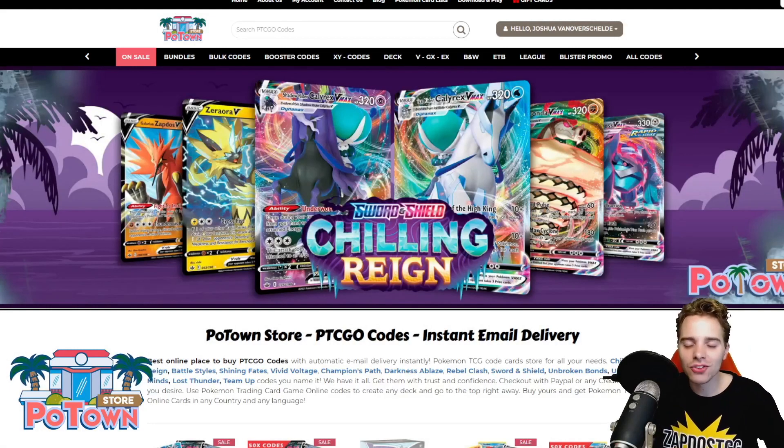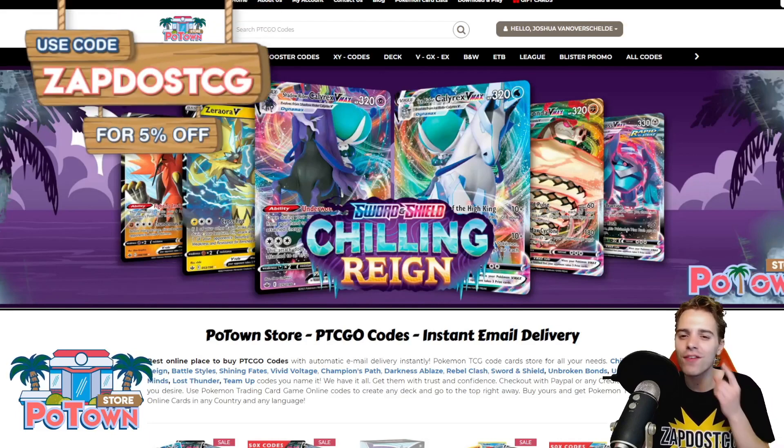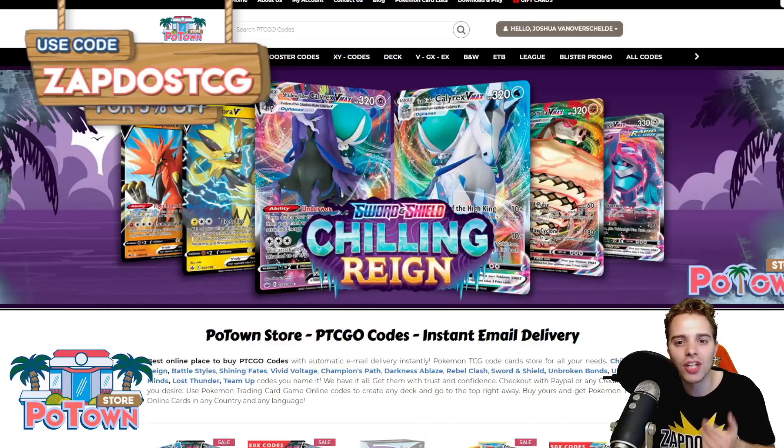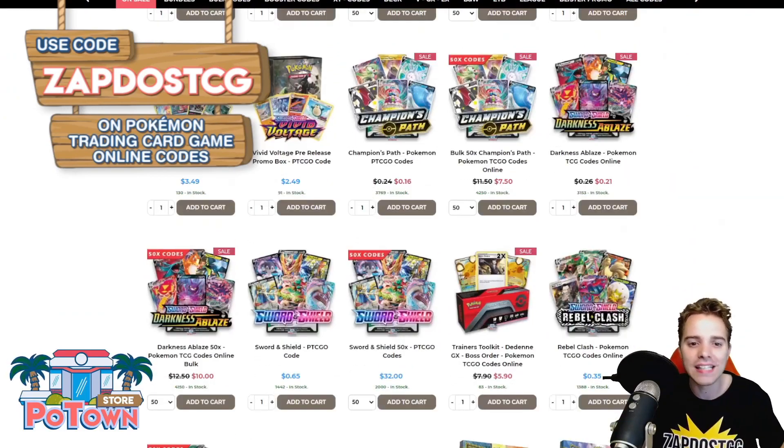This video is sponsored by PotownStore.com, the best place to get yourself some TCGO code cards. Looking for that last card to complete your deck or just to get the latest booster packs like Chilling Rain? You can use the coupon code ZAPDOESTCG for 5% off your complete order. How fantastic is that?